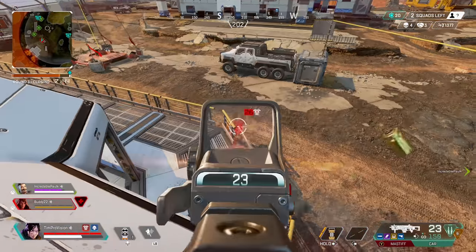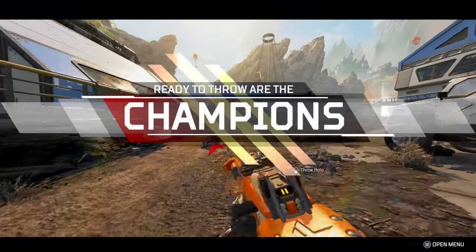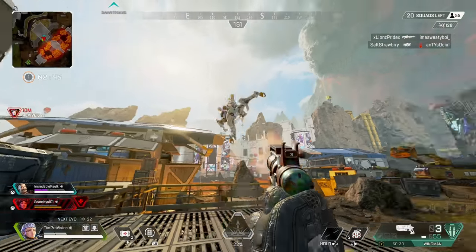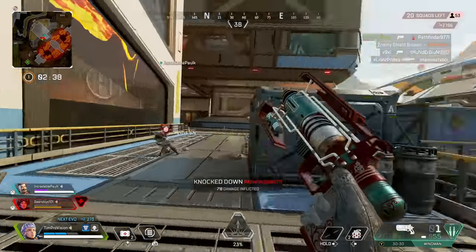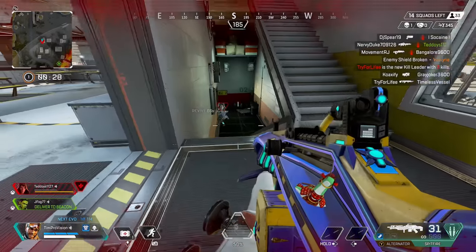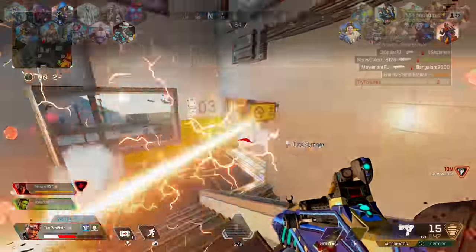Fighting Valkyrie is all about applying a little bit of pressure and forcing her to use her fuel so she can't keep flying away. Then when you are able to catch up to her or she has no fuel left, you can unload on her and get her down. Of course, if a Valkyrie is high flying — getting pretty far off the ground and just holding her booster — go ahead and engage her, as this is a pretty big mistake some newer Valks will make.